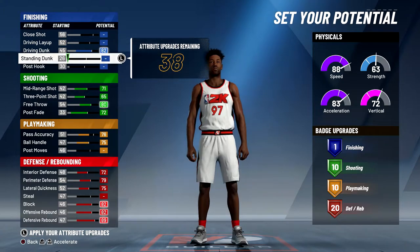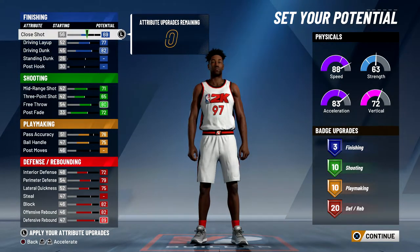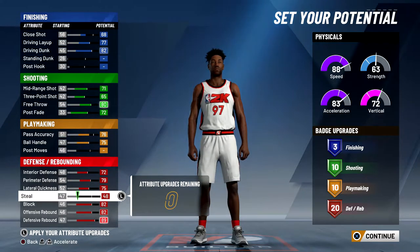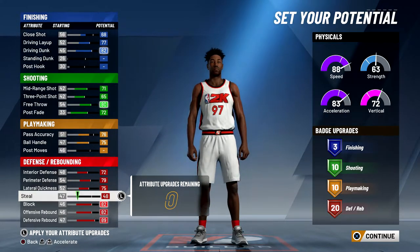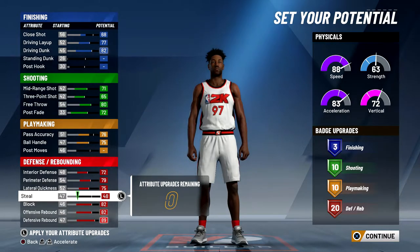Going back to finishing, I maxed out my driving dunk. I didn't touch standing dunk or post hook at all. I maxed the driving layup as well, then put the rest into close shot. I took one away from close shot because I could keep three finishing badges, and put that one point into steal — it doesn't really matter. You can go with 18 playmaking badges if you don't care about Contact Finisher, but this build does get contact dunks so I wanted gold.